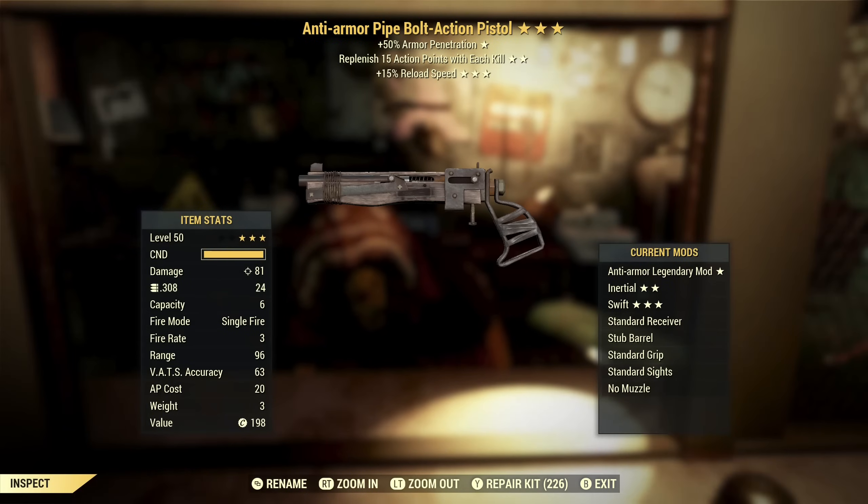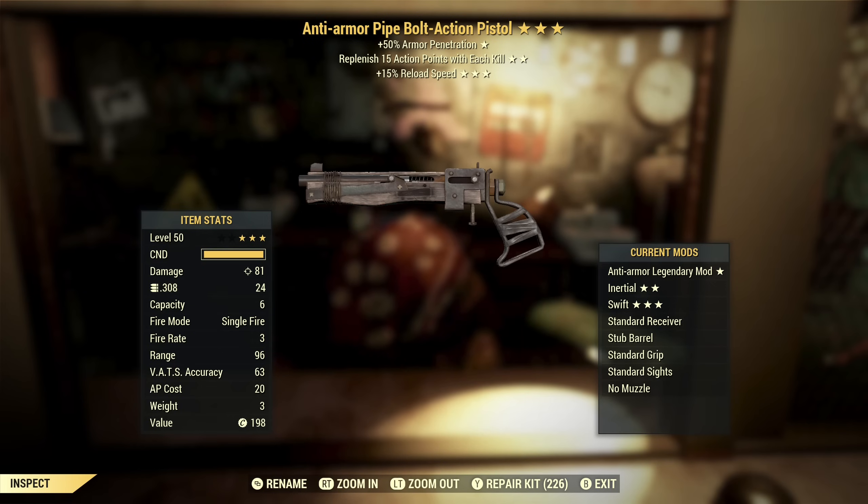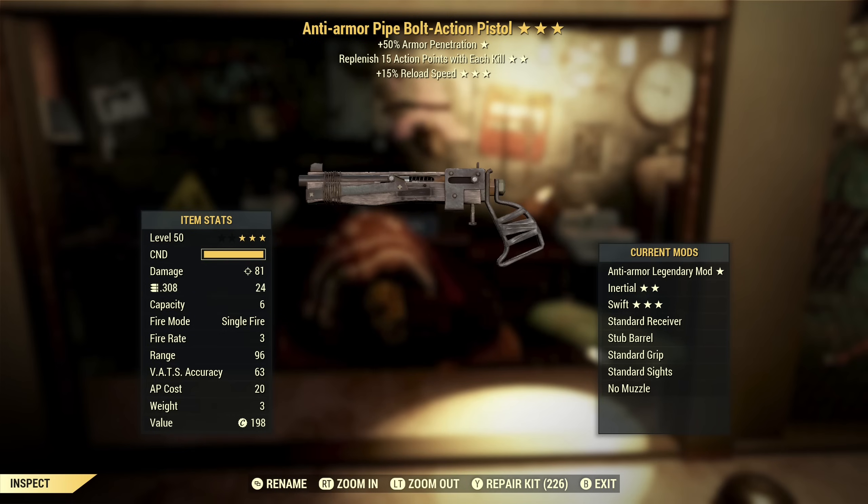Anti-Armor Pipe Bolt Action Pistol with replenish AP with each kill and faster reload speed. This one's actually okay. The reloads aren't super slow, but they're not fast either, so faster reload speed is actually the star I'd want on this particular weapon. Anti-armor would be the first star I'd want. Replenish AP with each kill — that's okay. So overall this is an okay weapon; I don't know that I'll use it, but it's okay.